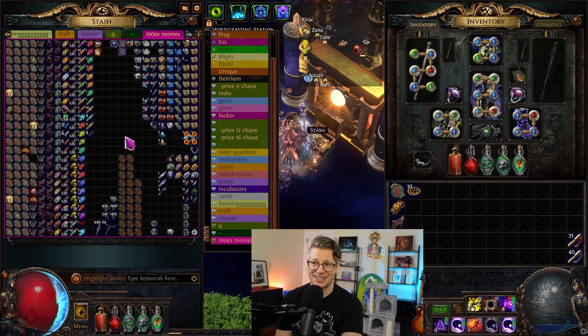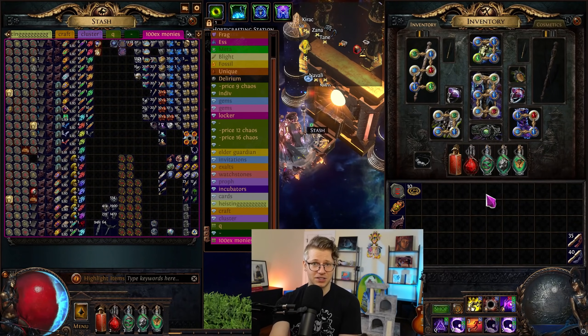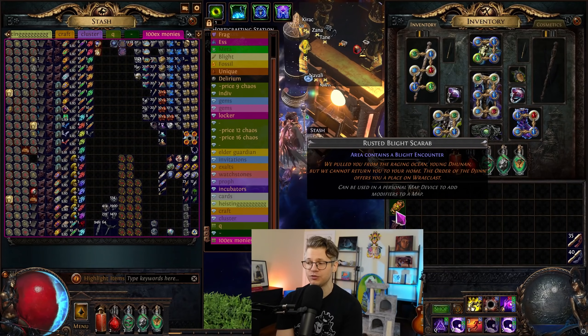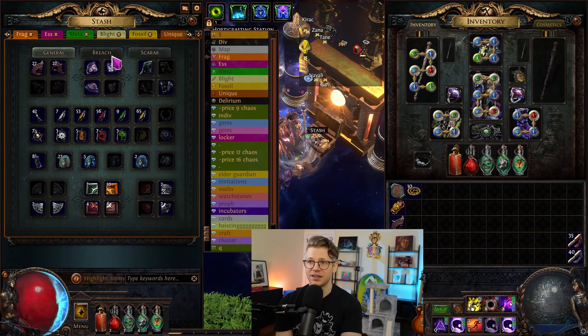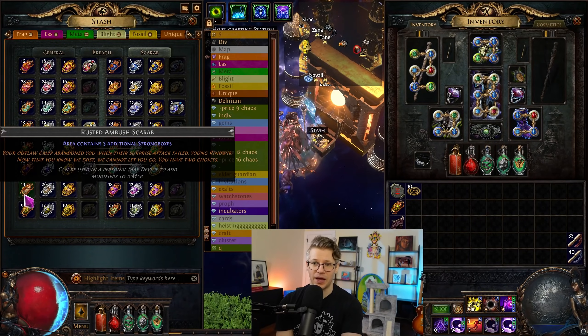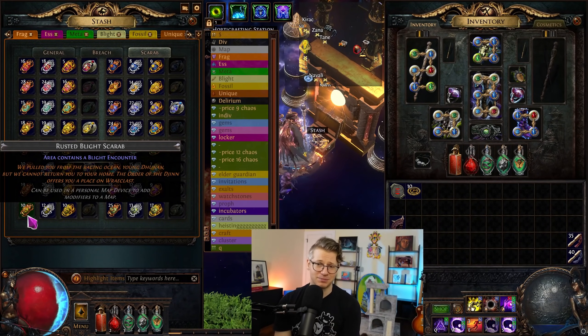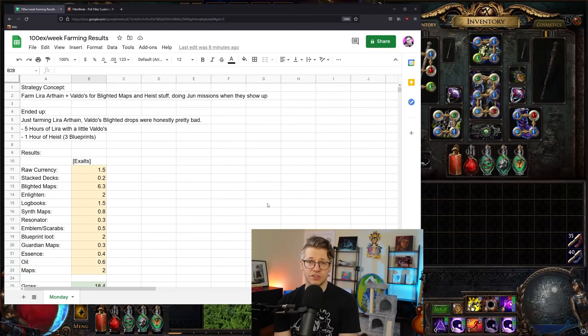Looking at the actual results: I started with maps I already had and was beyond self-sustained. I only invested in buying 40 rusted blighted scarabs for 4 chaos each — a single 160 chaos investment. I actually ended up not using all of them; we still have 10 left, so we didn't even run that many maps.